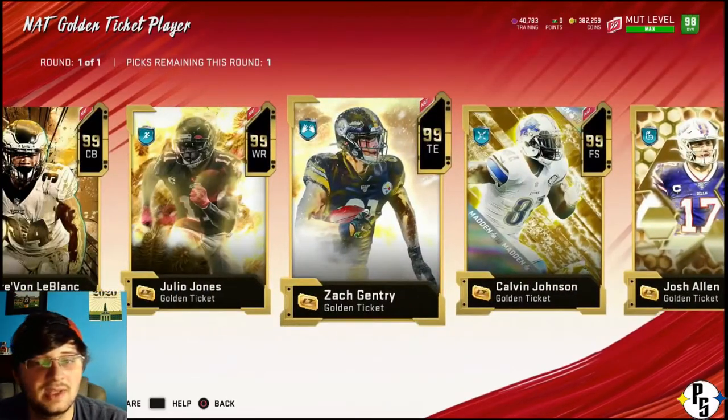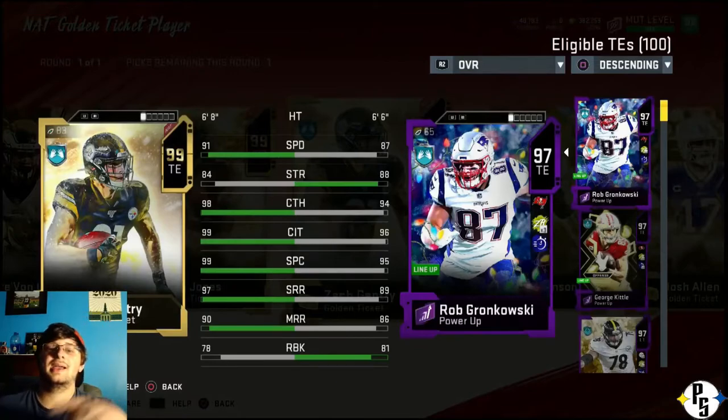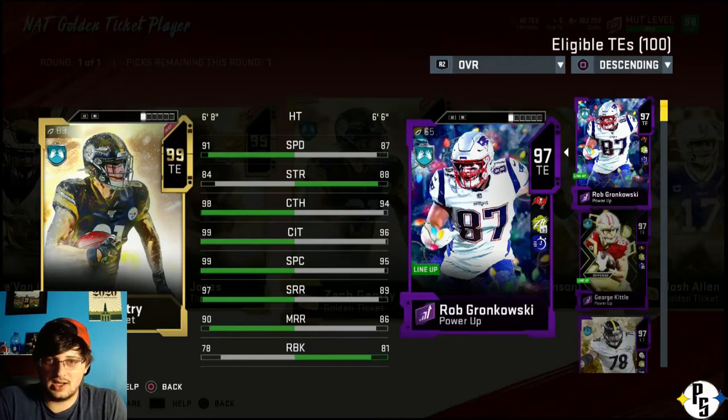Zach Gentry - this is the last guy I want to talk about. Here's the thing: I got Gronk. I can upgrade him to a 99 by buying his Ultimate Legend. Get him to a 99 Ultimate Legend Gronk. And then I also have 99 Zach Gentry. Do I really need two 99 overalls at tight end? The answer is no.